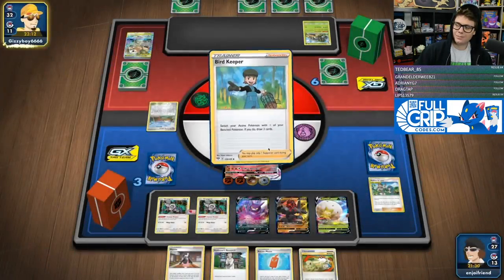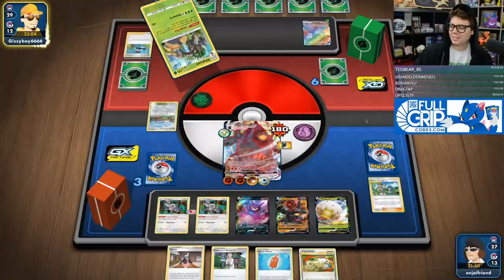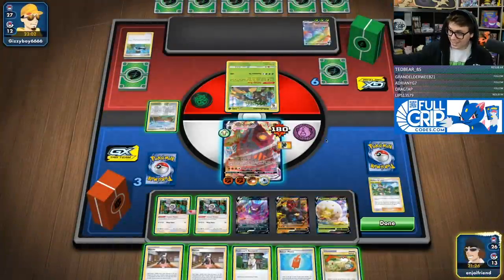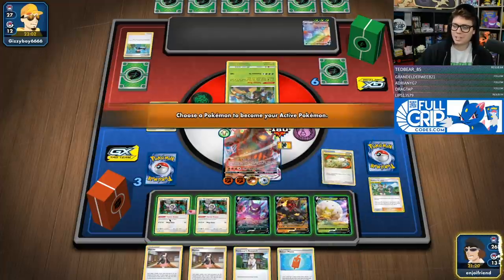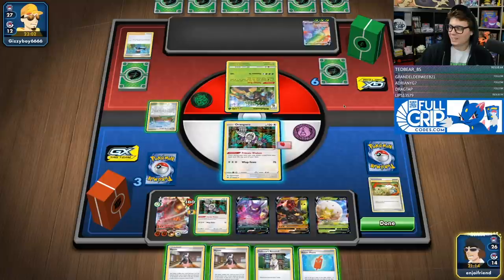They can do 100 minus 20. We're going to do the impossible, chat — we bout to do it! But then they could knock out my — I actually have to swing into the Rillaboom VMAX. So we desperately want Boss's Orders. I have to swing into it for 240, and they can knock this out without discarding.